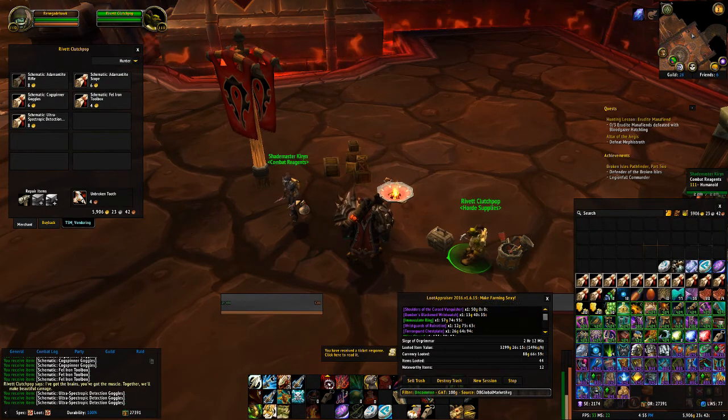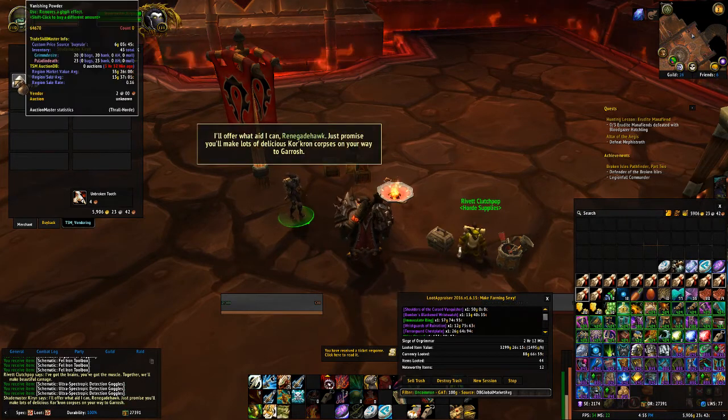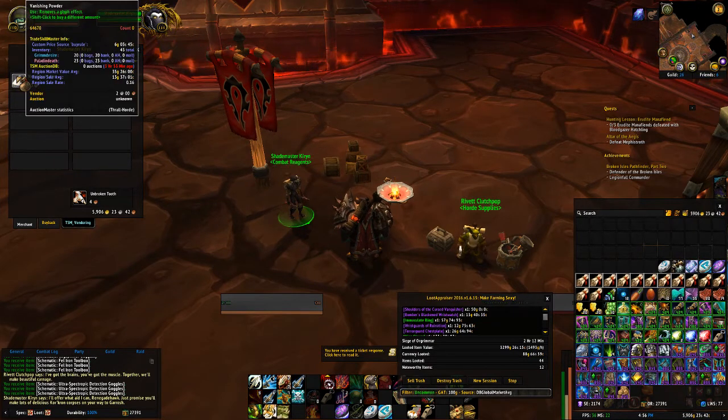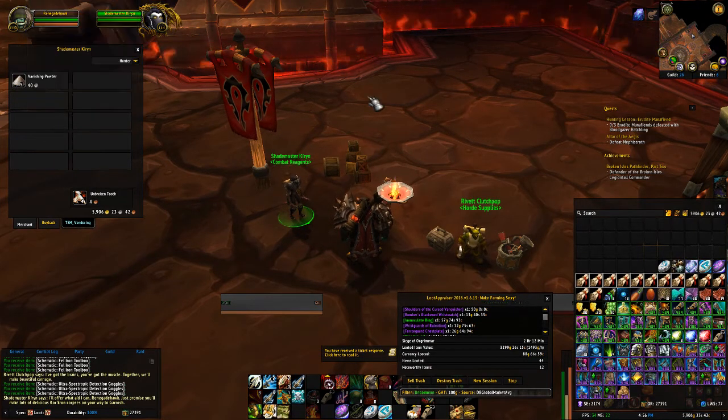This is just something you may want to know. Also, if you want to change out your glyphs while in here - whether you're a rogue or not - here's your man. He will sell you the Vanishing Powder to allow you to do that.